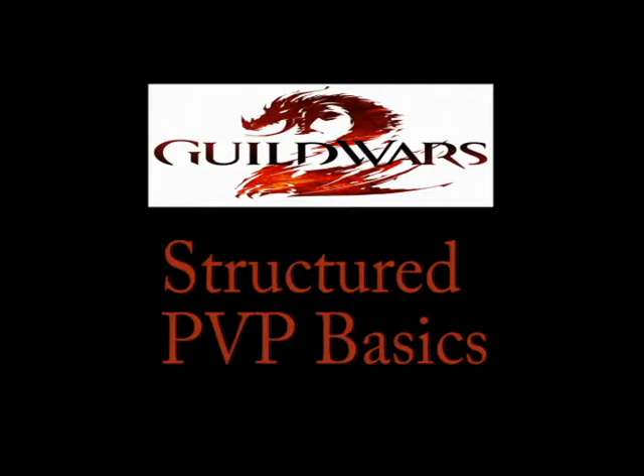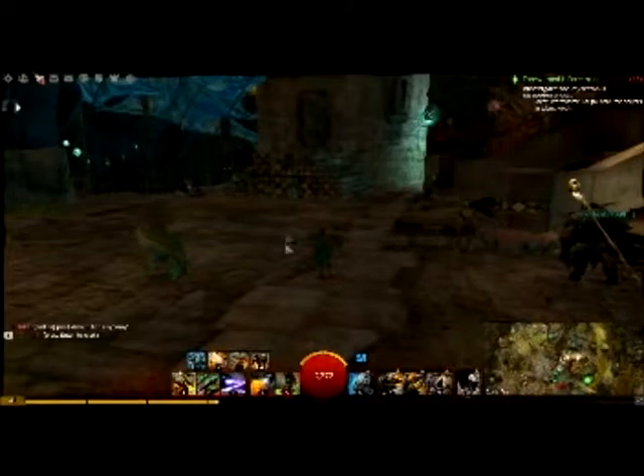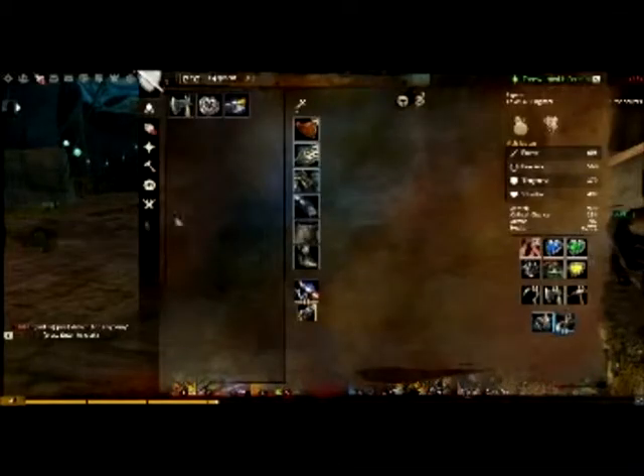First thing you need to do is get there. Press H to bring up your hero panel, hit the PvP icon, then Heart of the Mist.